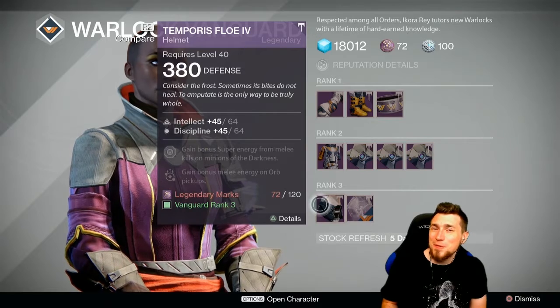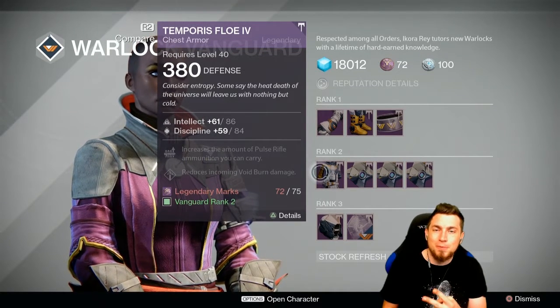Ikora Rey's helmet is also two off from perfect roll, and the chest piece two off from perfect roll as well.